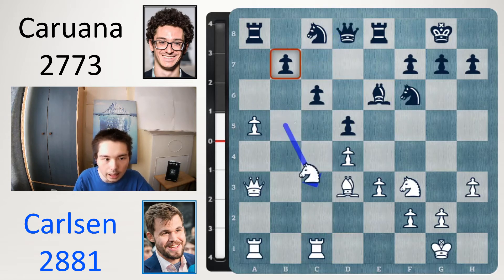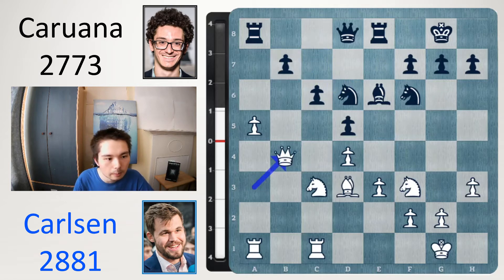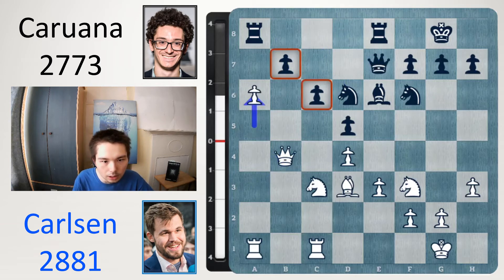Queen d8, knight back to c3. We have a target. White has a target on b7, but black defends it with knight d6. This is a typical way to defend the b7 pawn in the Carlsbad structures of the Queen's Gambit Declined. Queen b4 putting some more pressure. Queen e7, and now a6. Carlsen is trying to break up this structure.